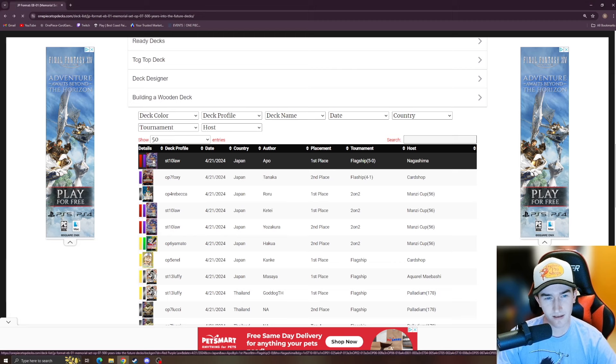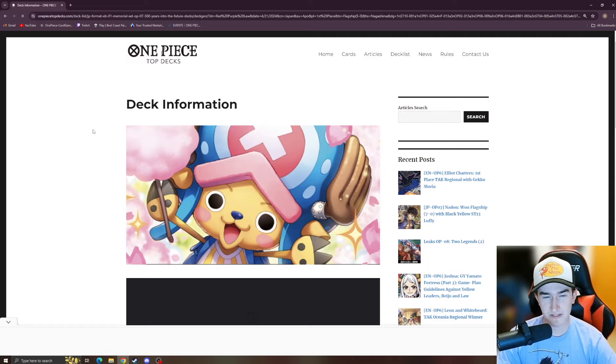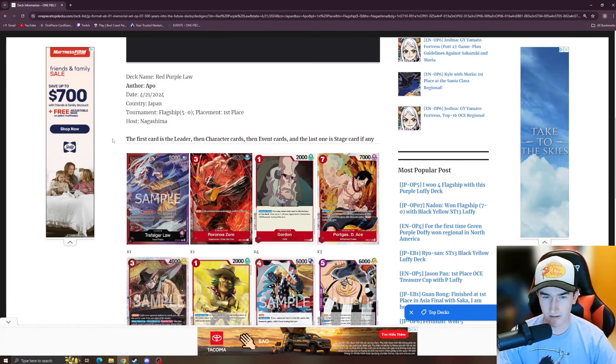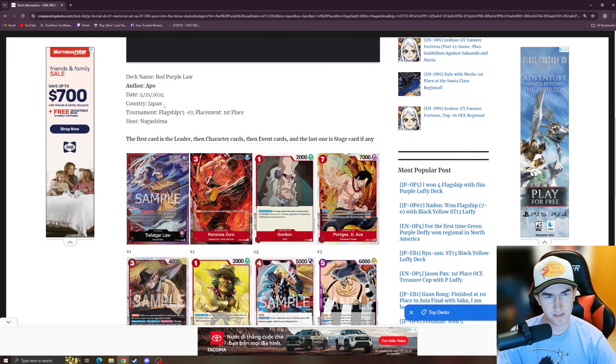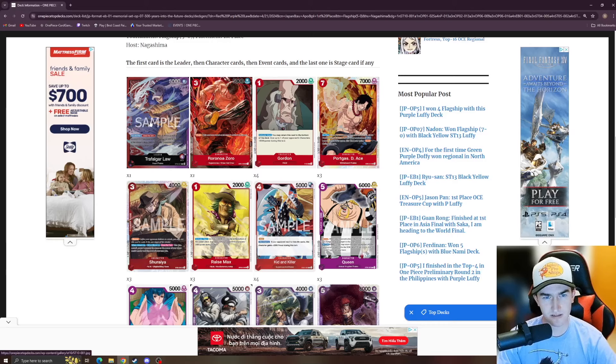Let's take a look at Starter Deck 10 Law with EB01. This is on One Piece Top Decks, which is the site to look for top decks. It looks like we have a lot of the same cards — the Rush Zoros. This list won first place in a Japan flagship placement.